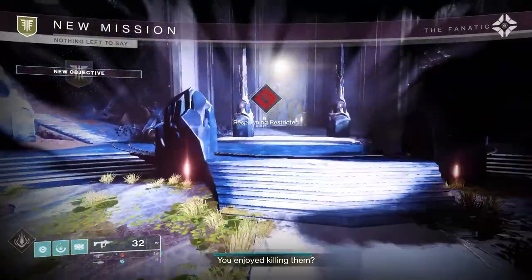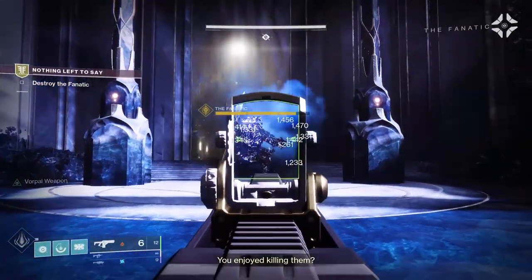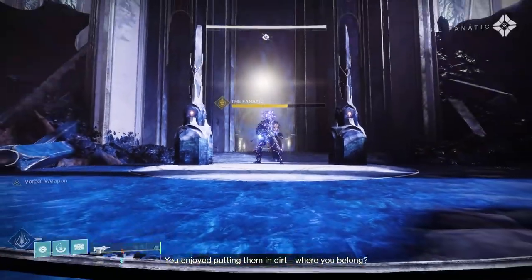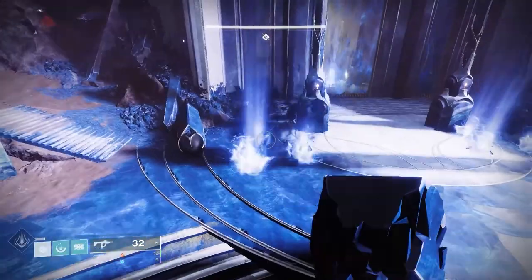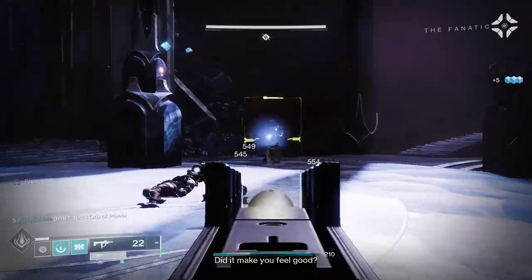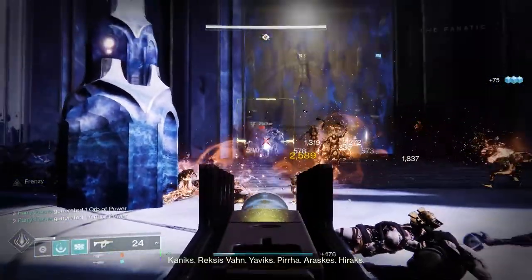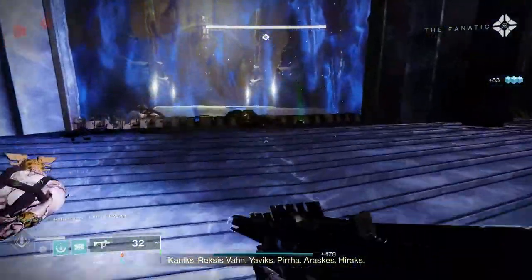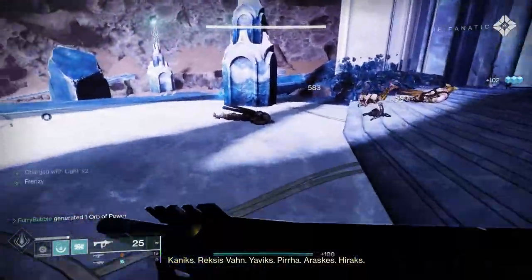Speaking of Legendary Shards, those too are going to be vital, so try to have a good stack of them. There isn't a hugely efficient way to farm shards at the moment, but if you don't mind sitting in the strike playlist, you can equip the Vanguard Prosperity mod and just shard everything which comes your way. You'll also be passively earning some Glimmer and a few planetary mats as well, so there are worse ways to go about it if you can put up with the tedium.